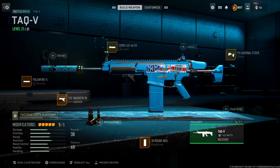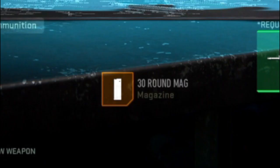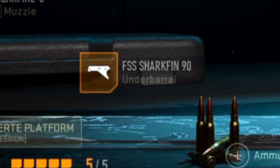What's up guys, it's Bolt 98. In this video we played a little bit of pubs — we are trying to get the diabolical gamma challenges done. Right now I've been working on the battle rifles, and this is the best Tac-V class setup you can use right now in the game to help get your battle rifle challenge done. The attachments are: the choreo laser, the TV Cardinal stock, the 30-round mag, the FSS